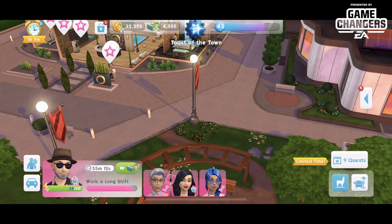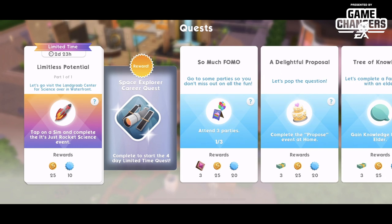Thank you for joining me for another Sims Mobile event quest walkthrough. This is a rerun quest of the space explorer career. If you already have it, you get a second try to get something — probably an heirloom or something along those lines. I've already done the original quest; you can find that by clicking the link above. The walkthrough should be the same for the original one, though I'm not sure if they changed it up for those of us who already have the career.